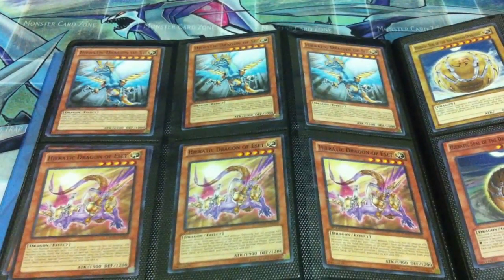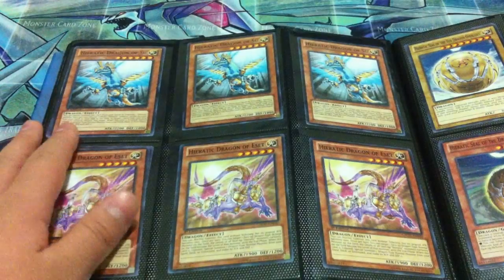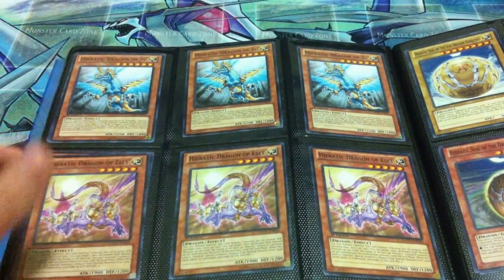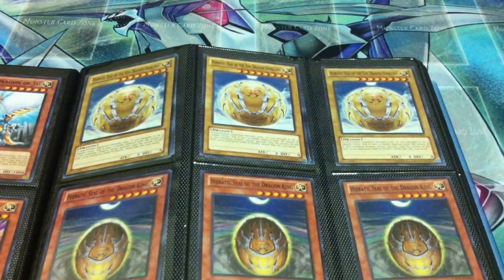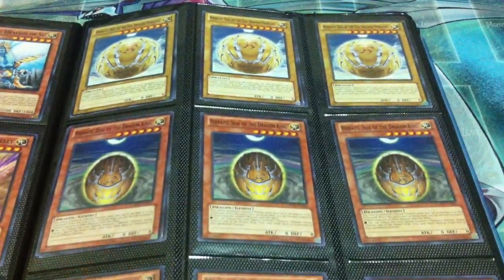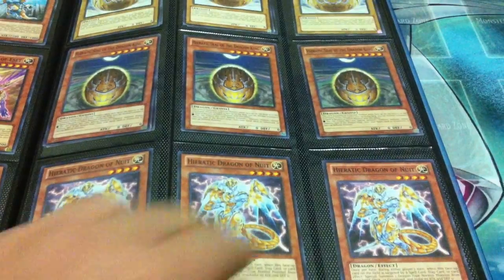Here's some more Heroic stuff. I have a playset of four Sus, four Essets, and three Nebthets. I also have five Seals of the Sun Dragon Overlord, four of the King, and a playset of Newits.